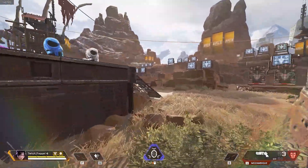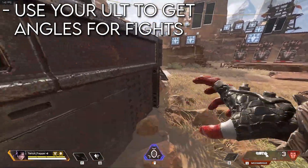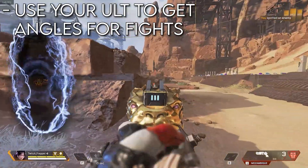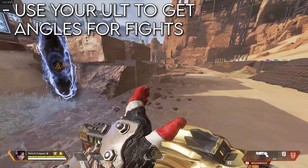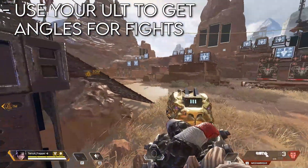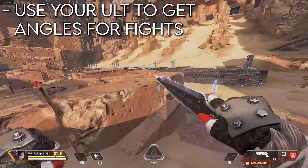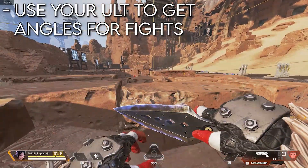Another good thing you can do with your portal: if you're fighting a squad that has cover and you can't shoot them, pop your portal to get a new angle on them, then take it back and shoot them again. You can keep picking at them from different angles and they'll have no cover. While doing another portal like this, you get another angle on them super fast, shoot them, and kill them. That's a trick really used in competitive — even in ranked it can surprise a lot of teams and get you some free kills.